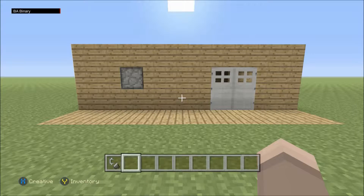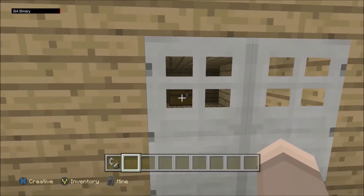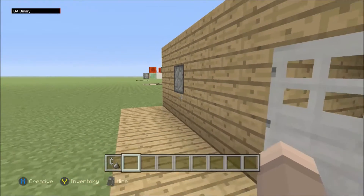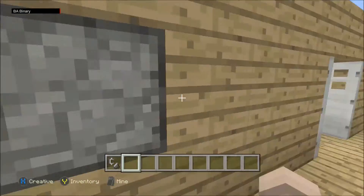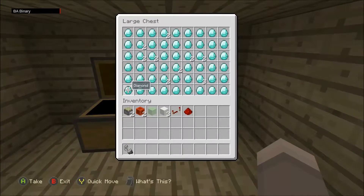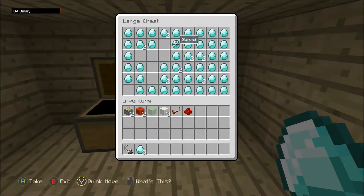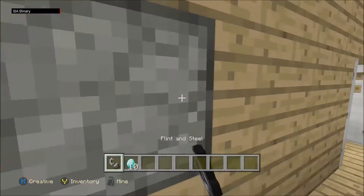Hey, what is up guys, BA Binary here, and today I'm going to be showing you my bud switch toggle. Here's how it works: let's just say you have a treasure room in there and you really need to get to it. Somebody comes along, clicks the flint and steel on that piston right there, it opens up, you grab all your diamonds, and once you're done you leave and press it again.